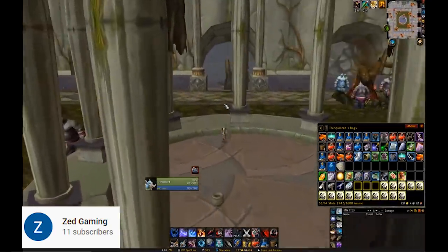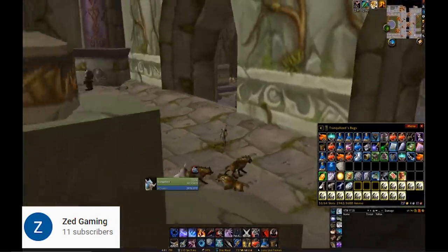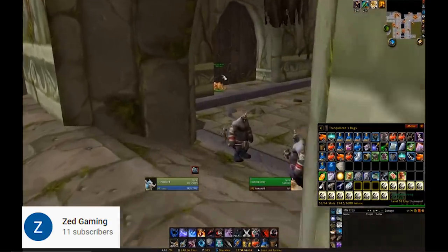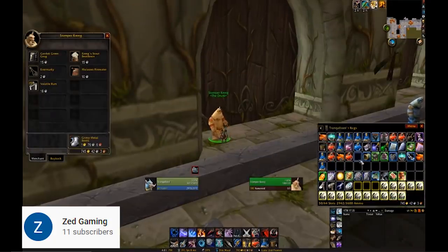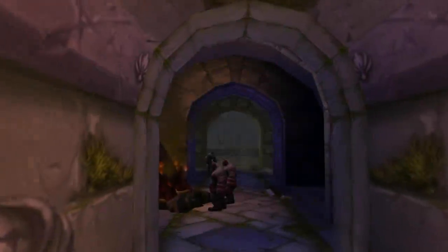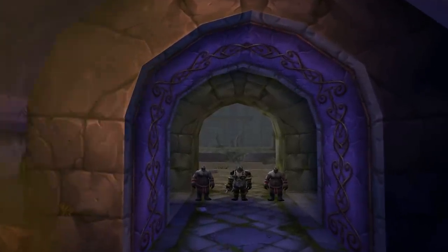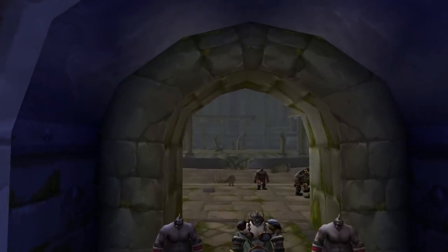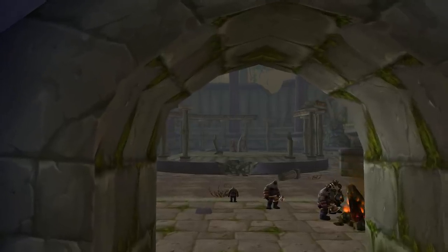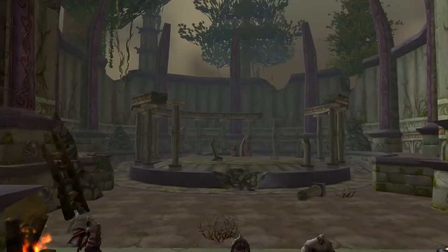Druids will do this same thing basically by stealthing through and then casting moonfire and insect swarm on the boss, just kiting him around. Priests — I'm not exactly sure how to do it, but you can google 'DM North tribute run priest' and you'll figure it out. This is widely known as the best gold farm in the entire game — I've seen crazy claims of like 100 gold per hour for hunters. Also keep in mind, if you're not one of those classes, you can do this in a two-man group. Specifically rogues, and maybe other classes — I've seen rogues and druids do this together. If you can manage to make your way through even on a non-stealth class, there might be ways to two-man farm this, and it's still pretty good in terms of gold gain.